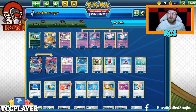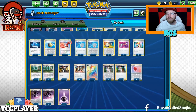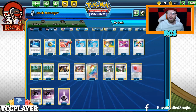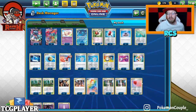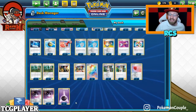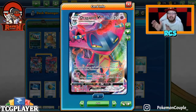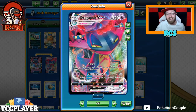Two Turbo Patches — mainly to get energy on baby Blazecephalon, sometimes on the Dragapult V. Then 2 Viridian Forests to search for Psychic-type energy, 2 Boss's Orders, 3 Marnie, 4 Research, 1 Air Balloon — this goes on the Dragapult VMAX — and of course 4 Horror Energy with 6 Psychic-type energies. That is the whole deck, card by card. I think now we can move on to the gameplay portion and see exactly how the deck runs.